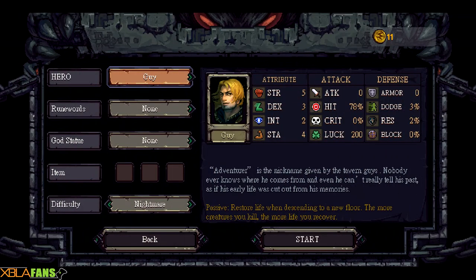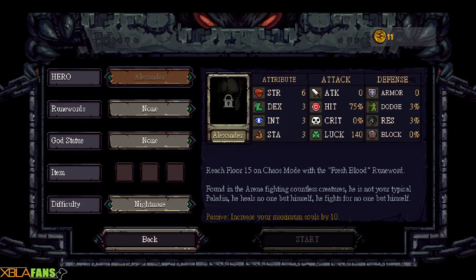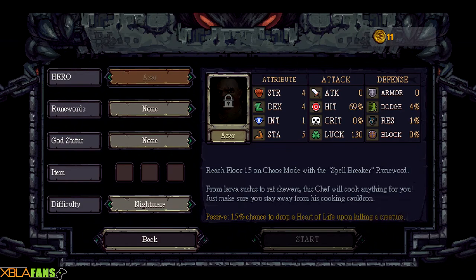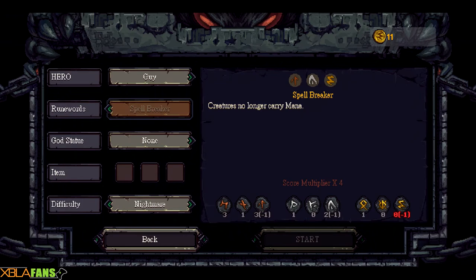When you start, you go over to this menu and you can pick your character. Right now I've only unlocked one guy, but you have everyone with different abilities, different skills, and different ways to recover them. I have no idea what PBS means — maybe it's the money. This is the only character I have unlocked. I've gotten pretty far, probably about seven levels in. Here you get these ruin words which allow you to do difficulty modifiers — they're essentially skulls from Halo.